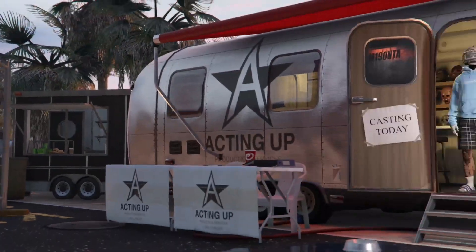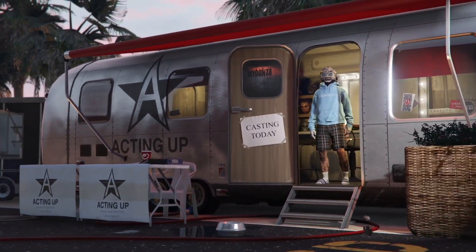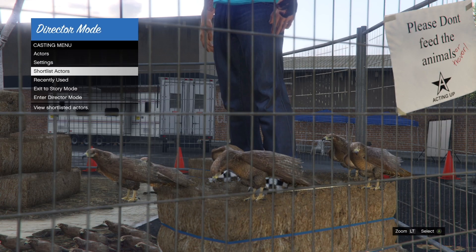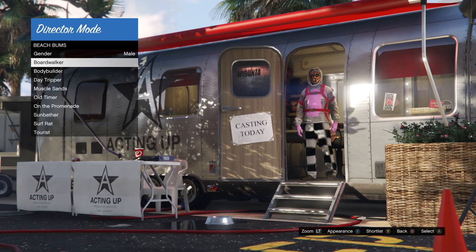Once you are in director mode, make sure you have a bird and your online character shortlisted. From there, simply go to shortlisted options and go up and down between the bird and online character — you will see your bird start to duplicate. This is where you want to put an elastic band around your controller and just let it go.